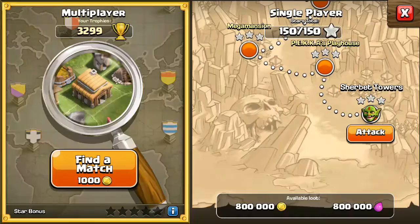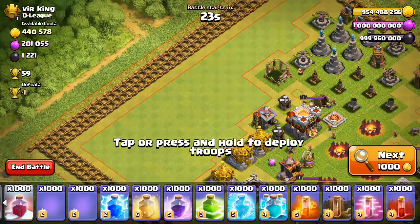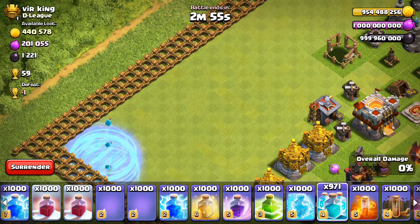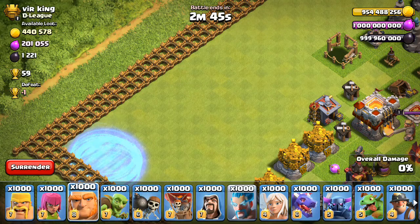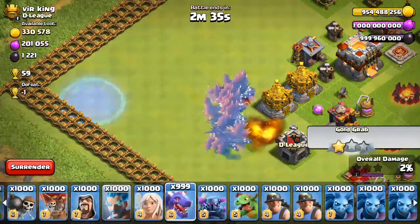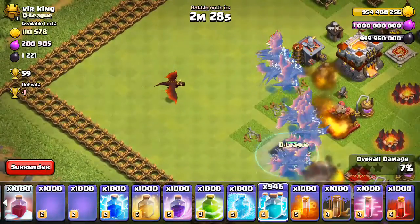Hey guys, welcome to a new episode of Clash of Clans. In this episode I am going to attack with 50 clone spells. First I am putting 15 clone spells and one dragon, and again I am putting some more clone spells.